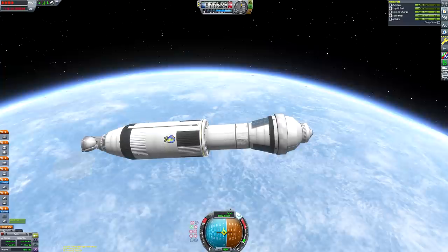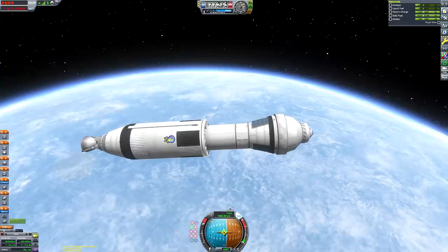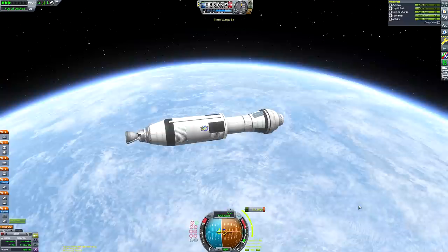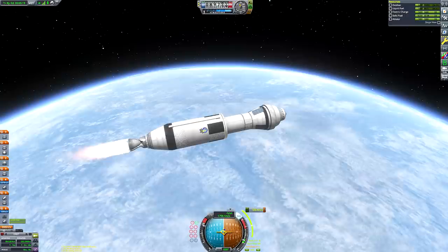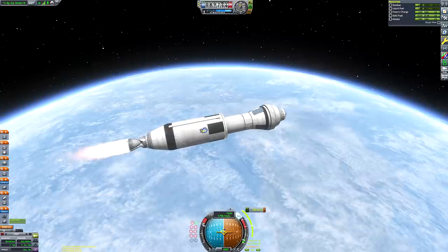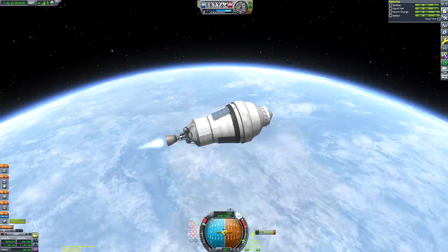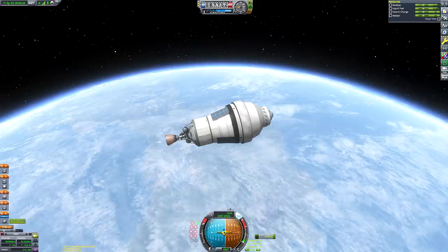We begin our circularization burn using the last of our first stage fuel reserves, then complete our circularization using the upper poodle stage, which is actually the same stage that gets us all the way to Laith orbit. I wanted this lower stage to run out of fuel before we actually entered a stable orbit, so it would crash harmlessly down into Kerbin's oceans - and not leave it stuck in space. Space polar bears, of course, are an endangered species; that's how rare they are, so we really don't want fuel tanks floating around.